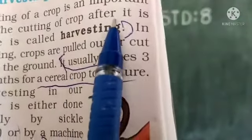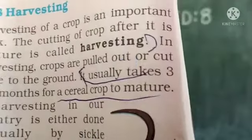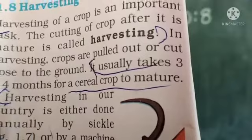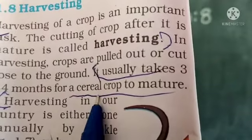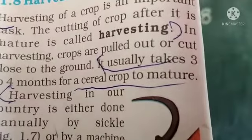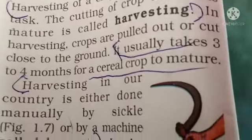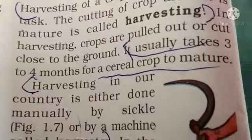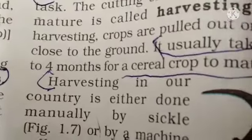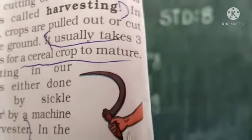The cutting of a crop after it is mature is called harvesting. It usually takes three to four months for a cereal crop to mature. Harvesting is either done manually by sickle.